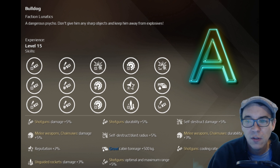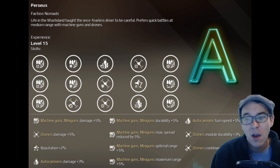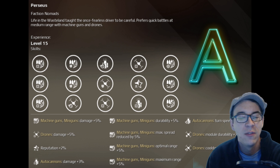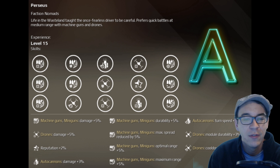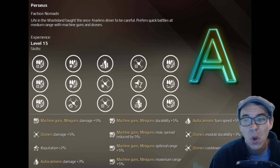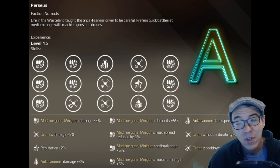Perseus we're going to give an overall ranking of A as well. This is the machine gun co-driver — it gives durability and damage to Nomad weapons, boosts machine guns and miniguns, boosts their durability, optimal and maximum range, as well as a maximum spread reduction. If you're using machine guns you're going to want Perseus. However, not everybody has a promo account with every co-driver unlocked at level 15.